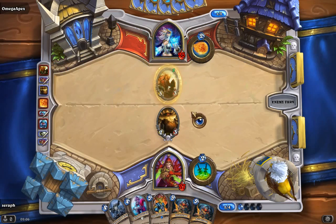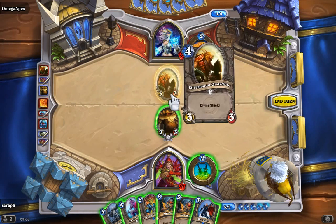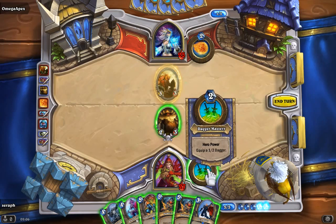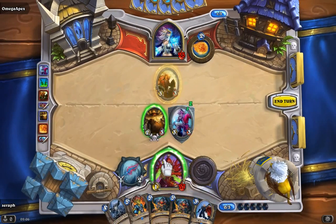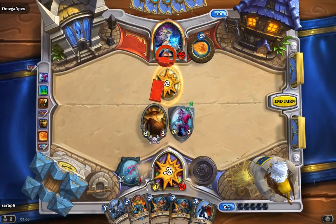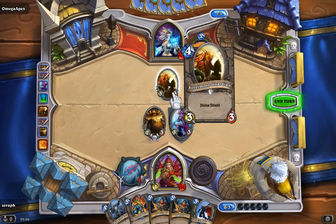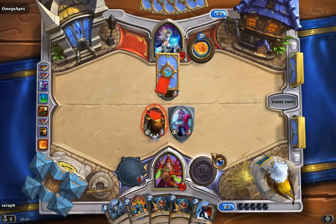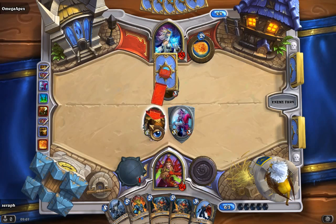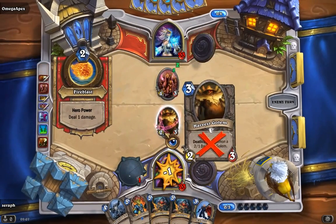What does he play? Divine Shield — it doesn't take damage the first time I attack him, so that's pretty neat. He's targeting my Golem and silencing it, so it doesn't have Deathrattle anymore — that sucks. Now it's only a 2/3 ally. If something has a Divine Shield I always try to attack with my weapon first to remove it, rather than wasting an ally.